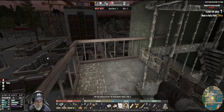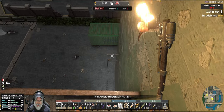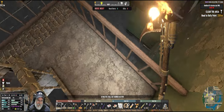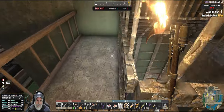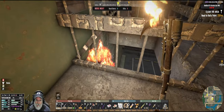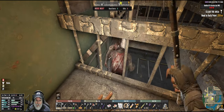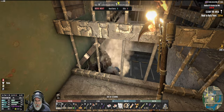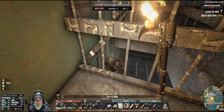All right everybody, it is horde night. One thing I needed to make sure I can do is reach those two fence posts. If I have to I'll take this rail off, and we're gonna have to be careful with that setup. But the idea is we can sit here and melee, and they come up the ladder and get zappity.